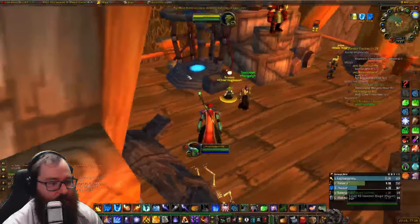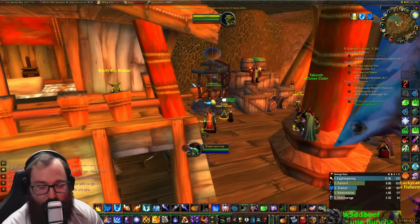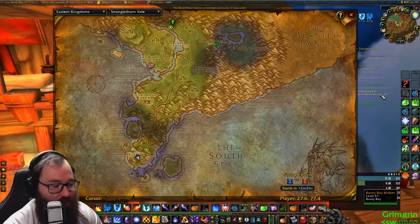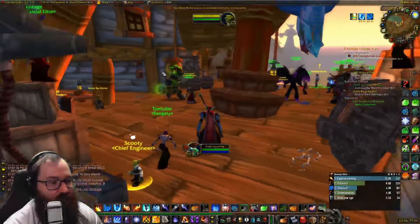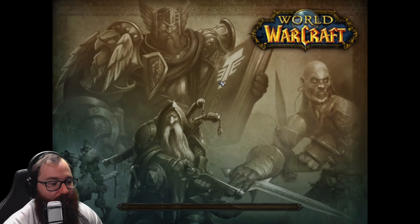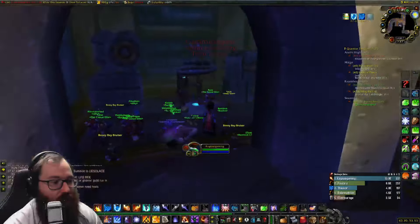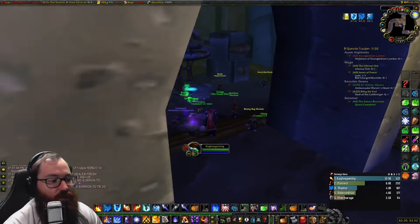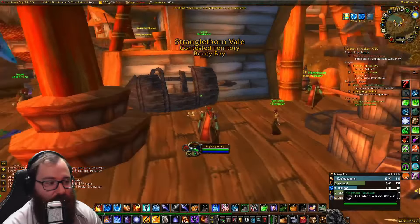You can now simply walk right into this portal to do Gnomeregan. The coordinates of this portal are 27, 77, right outside the inn here in Booty Bay. Walk in and it teleports you to Gnomeregan as a Horde player, and you can then just run into the instance and freely go back and forth if you want.